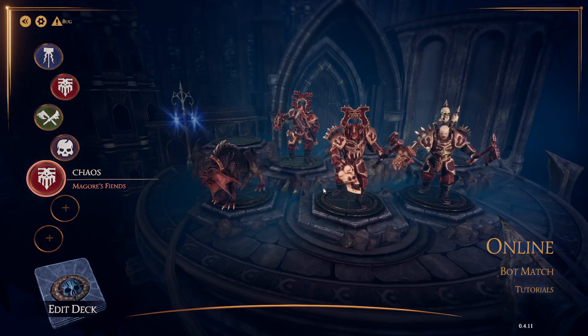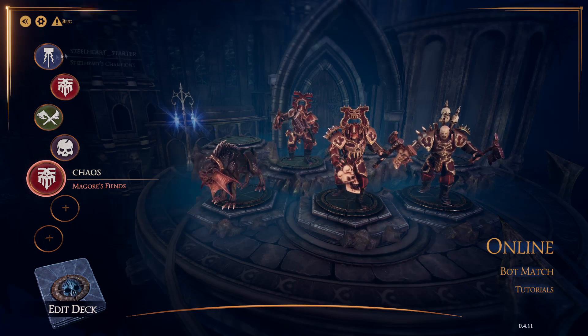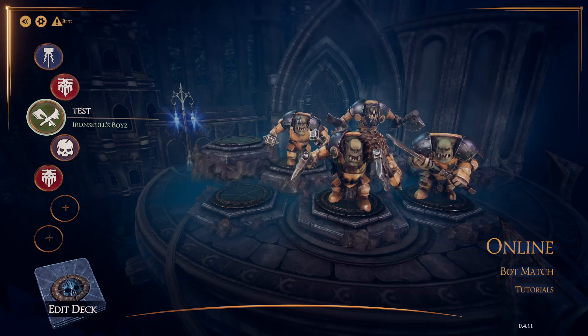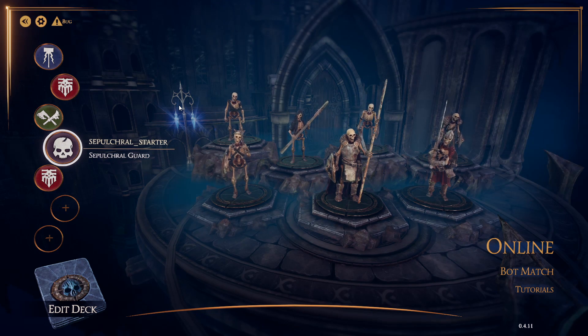We start by having a look at the decks. The game should be entering early access as you watch this video, with four starting decks: the Sigmarines, Chaos, the Orcs, and the Undead. These are different decks with different fighters, different abilities, and different ways of balancing.